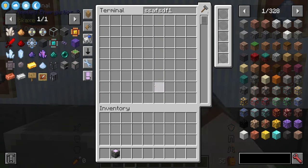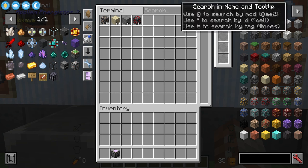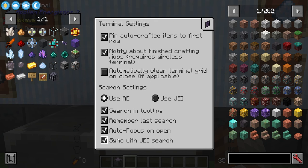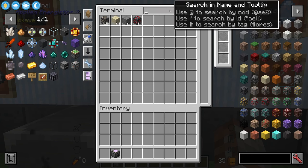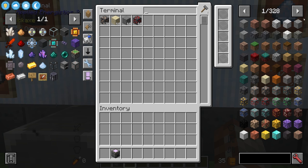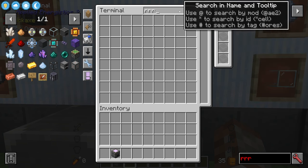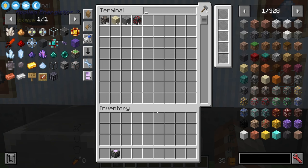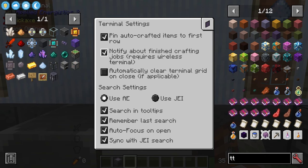Auto focus means the search bar is automatically selected when you open the terminal. By default it will be auto-selected, but you may need to click it if turned off. Sync with JEI means as you type in the AE terminal, JEI types as well. Note that while typing in the search bar you can't press R in JEI — you need to click off the search bar first, otherwise you'll spam R in the top corner.